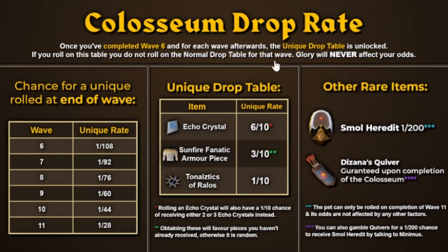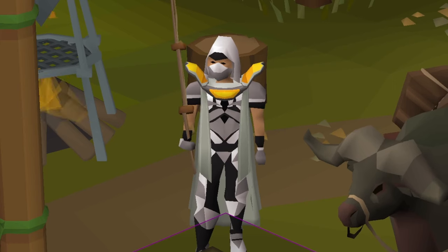Sunfire Fanatic Armor works like they updated the moon's drops to be — you'll more than likely get pieces that you do not have over pieces that you already have until you complete sets, in which case it goes back to random. The lowest wave that you can roll for a unique is wave 7, because upon completing wave 6 you have a 1 out of 108 chance to get a unique. So you can either farm wave 6 about 700 times, or get to wave 12 about 200 times to complete everything, at least if you're lucky and going on rate.